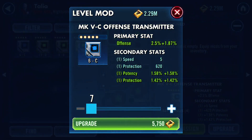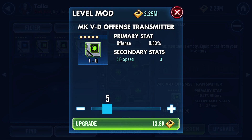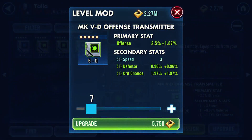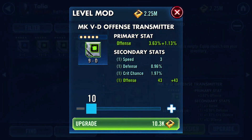Come on, offense. Potency - damn it. Double protection too. This is a really good tanky offense mod, so this one might actually go on Sion later because I've been thinking about re-gearing him to be a bit more offensive-minded - he actually does a lot of my kills. So we got one more shot. Guaranteed to have some speed, no way around it. Crit chance isn't bad. Come on, offense. There we go! Offense. This will be our mod.